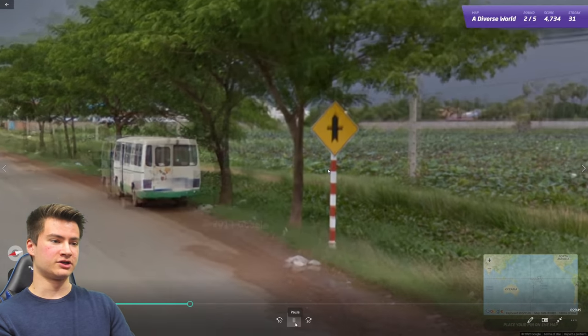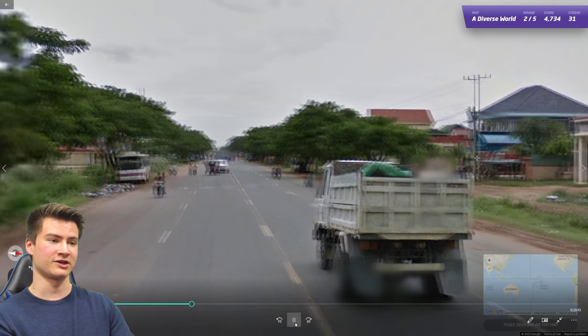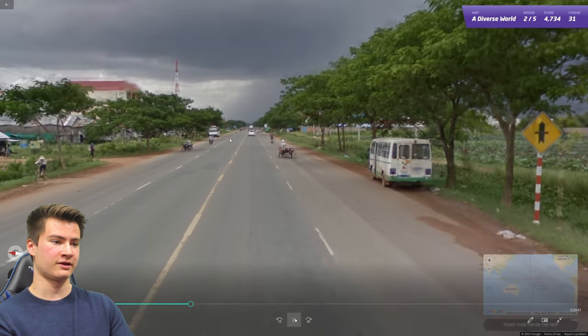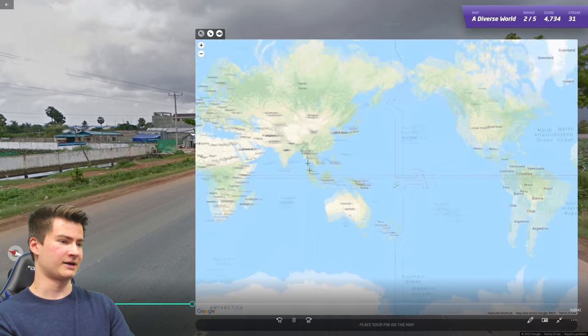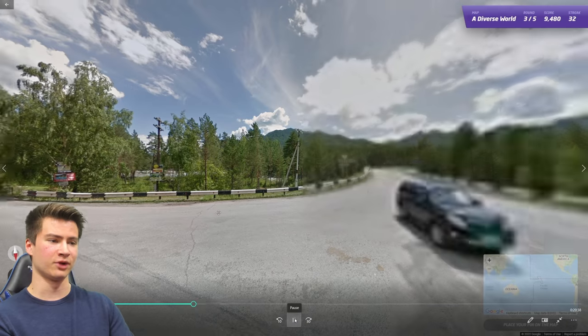Round thirty-two took me by surprise — I'd never seen a red-and-white striped pole like that. But the arch gateway is very characteristic of Thailand and Cambodia. Since we're driving on the right, it has to be Cambodia — Thailand drives on the left. I had never seen that particular signpost before and don't know if it's a Cambodian-specific thing.